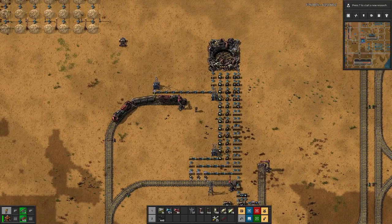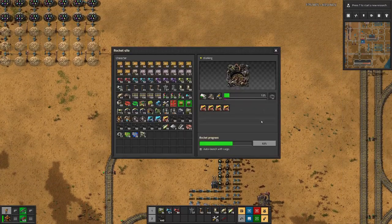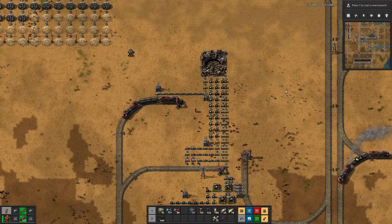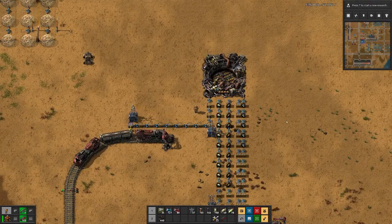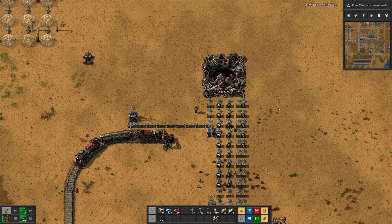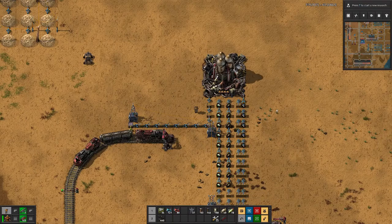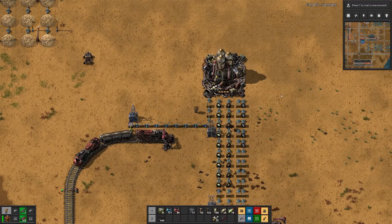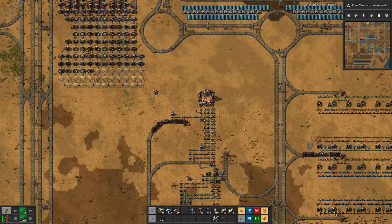Even if we are full of rocket control units and rocket fuel but are missing low density structures, the train will make a round, get 100 more low density structures, maybe still stocked up on the wagon so they won't be added, and we can replenish the missing part. The rocket is a bit over 50%, so we are making quite nice progress. I had a slower rocket build going on.